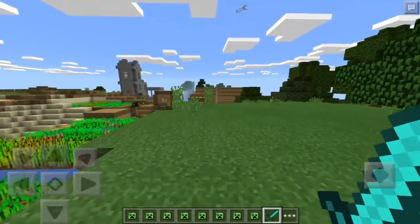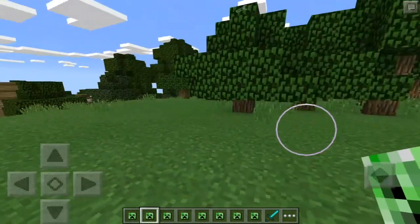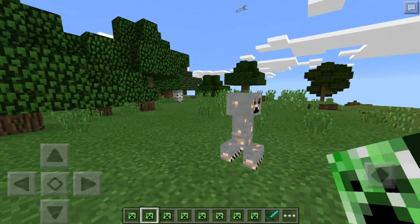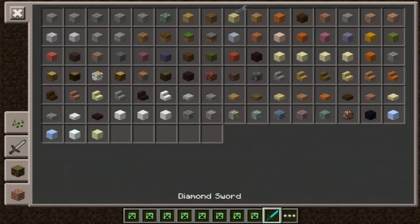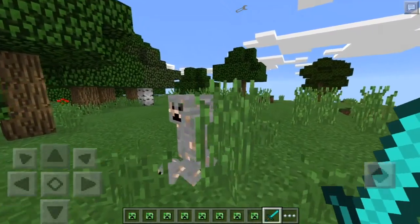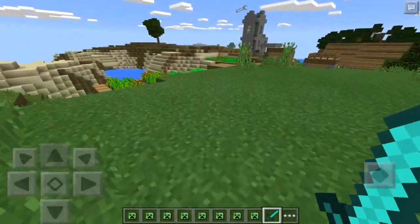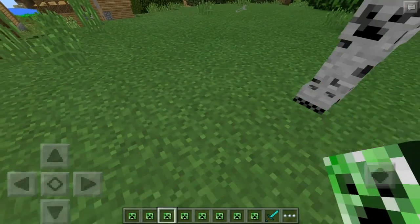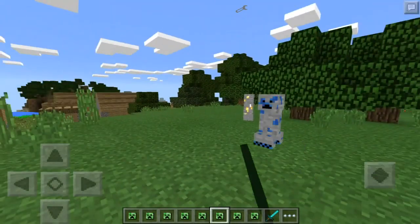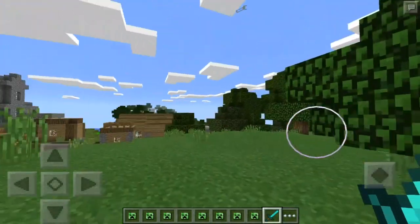I'm in creative mode because I want to destroy everything and show you every single creeper since there's a lot of content to cover. The next one is the iron creeper - just like the diamond creeper, it's a creeper with an iron texture, and killing it grants you iron blocks and some eggs. Then we have the gold creeper, the emerald creeper, and the lazuli creeper, which I think is one of my favorites.